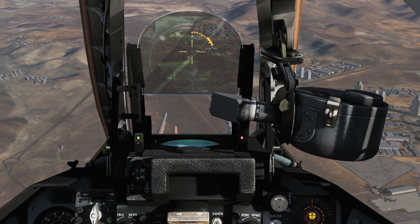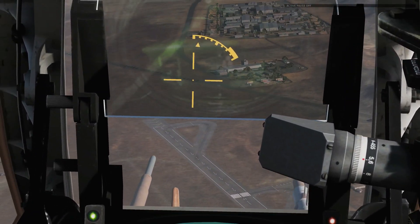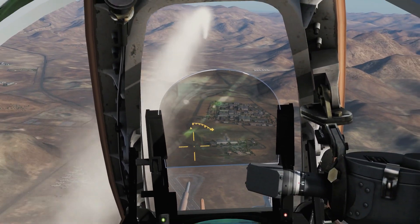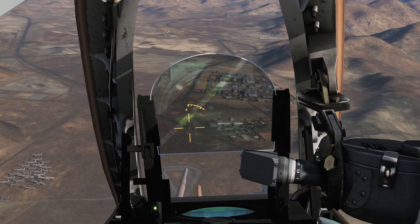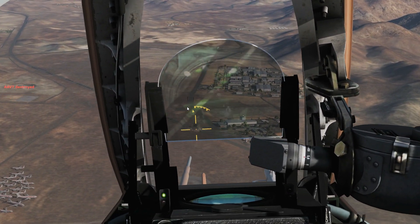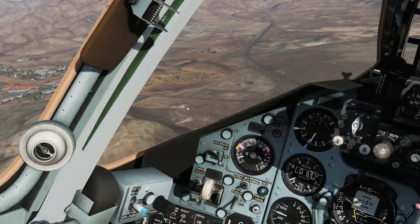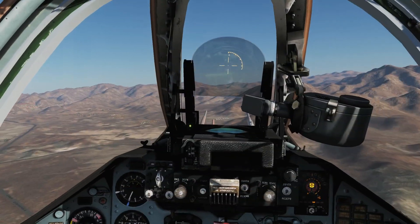Let's unpause fully and fire. It's all the way — big thumping KH-29. We need to ensure that we stay at least roughly facing towards the target so that our laser is going to be able to track the target. And that is one thumping great 300-kilo warhead. We're going to turn our laser off because it will burn out otherwise. Next, we're going to go to our KH-25s.